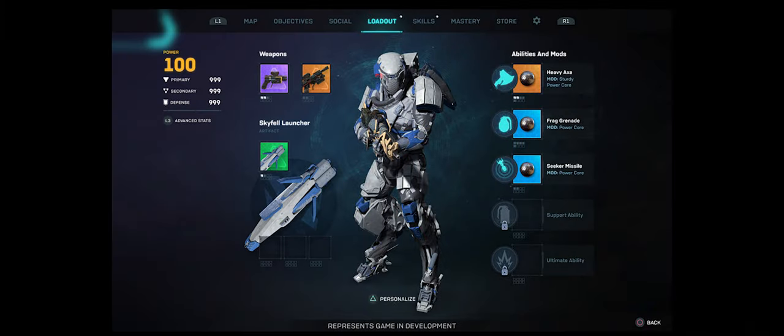There will be 11 slots on your loadout whenever you open the game. Weapons will be divided into primary and secondary classes. Components will be replaced with what is now called mods and artifacts. Equipment and abilities will also have their own distinctive loadout screen.